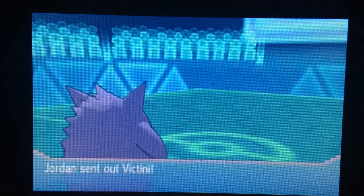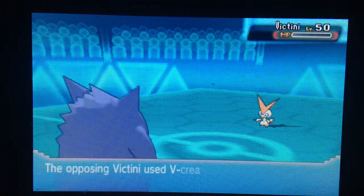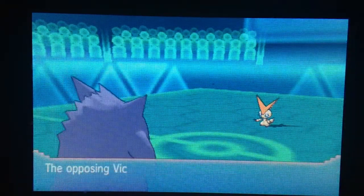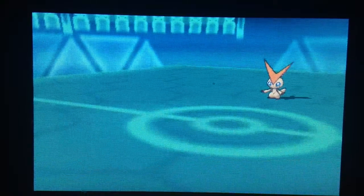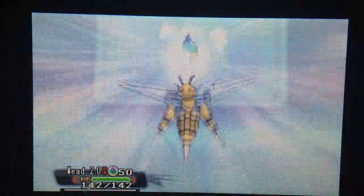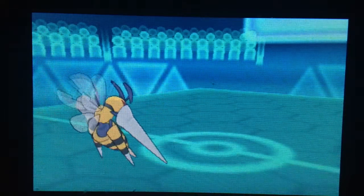The next Pokemon he sends out is Victini, which kind of scared me a little bit, but I went with it. Metagross just barely lived on — I probably should have used Shadow Ball sooner — but he uses V-Create to knock out my Gengar. Kind of a rookie mistake, but I do send out Weed 2.0, my Beedrill, my mega-awesome Beedrill. It mega evolves into Mega Beedrill and uses Fell Stinger, which raises my Attack — why not?